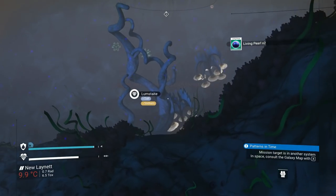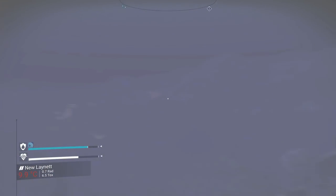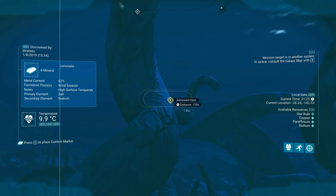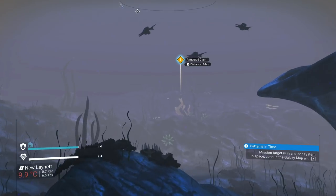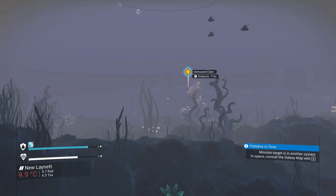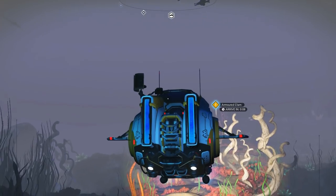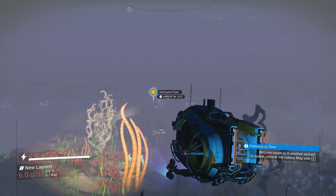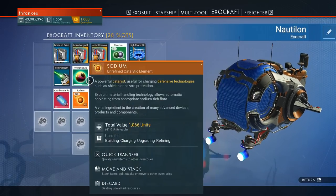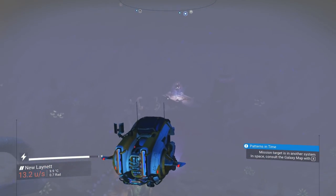It's getting deep over here. I'm starting to get turned around. The boiling rainstorm on the surface is starting to make it hard to see down here. That armored clam is pretty close by. We're just going to keep using our oxygen to stay good down here. We have pearls and cytophosphate and all the — okay. We don't need any more pearls. What we need are more keys.